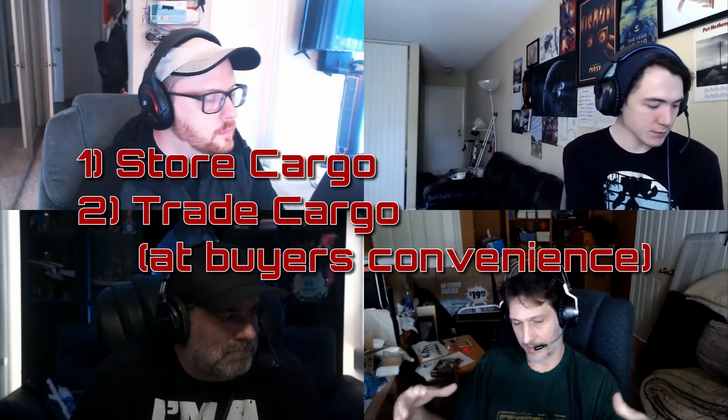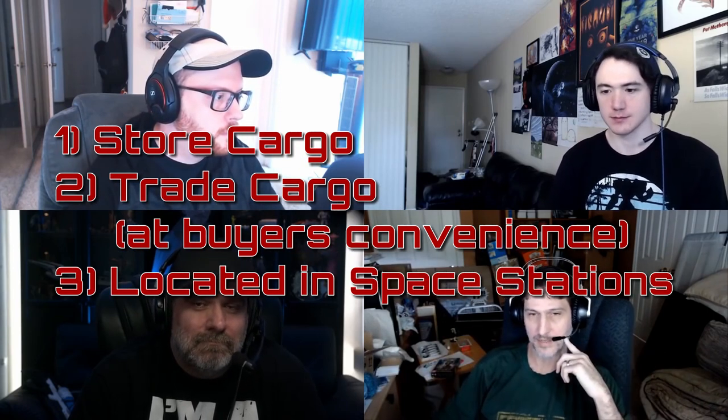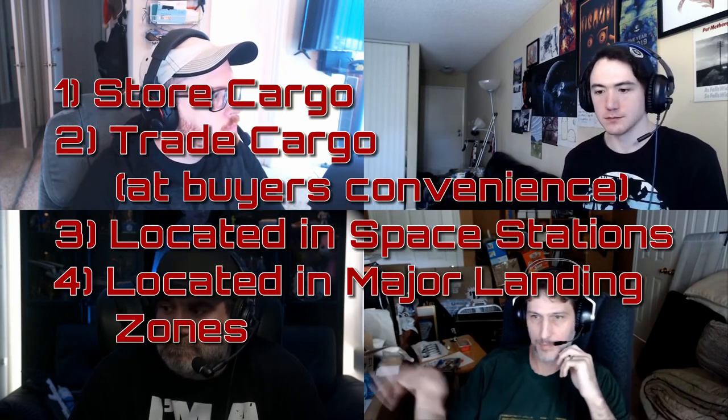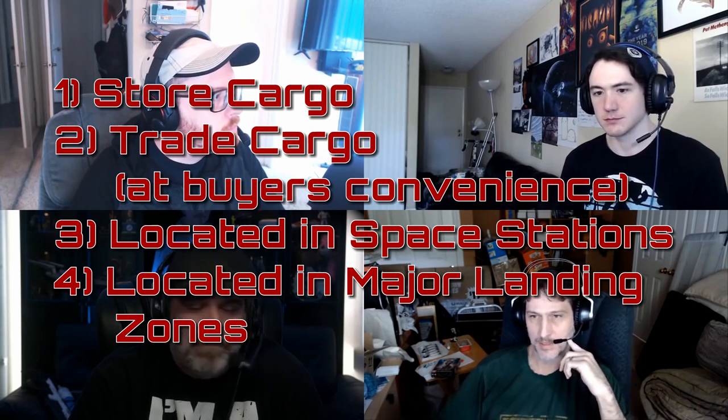How will cargo decks differ from normal commodity screens? We wanted people to be able to store cargo, and this is where it gets into the player trading app. If you have a large bit of cargo or large items that you'd want to trade to somebody else, you'd have to go to a cargo deck at your location, store it there, and trade ownership to the other person. The other person can come pick it up from that location. It would just be a deck somewhere in the station that you can take an elevator to. These things would also get inserted into starports, though exactly where they'll go in major landing zones hasn't been fully discussed yet.